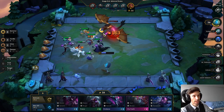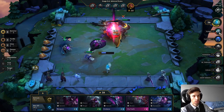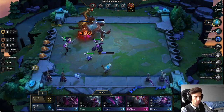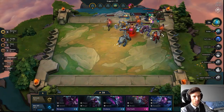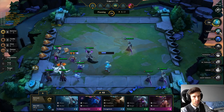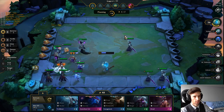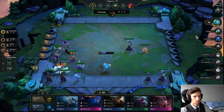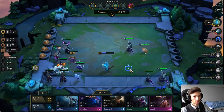Another counter positioning scenario involves Kassadin. Kassadin has a powerful ultimate in which he mana burns a unit. So let's take a look at the boards here. Let's say you want to counter a Sejuani — you place your Kassadin right in front of that Sejuani, and now Kassadin will be mana burning the Sejuani to keep her from ulting. You can also put Gnar here so he doesn't take as much damage.